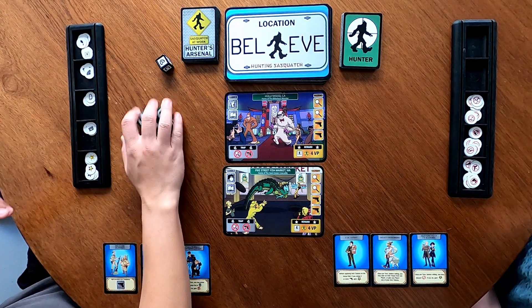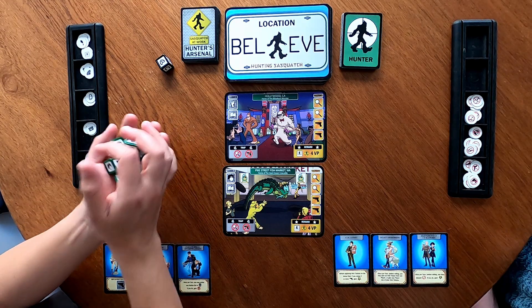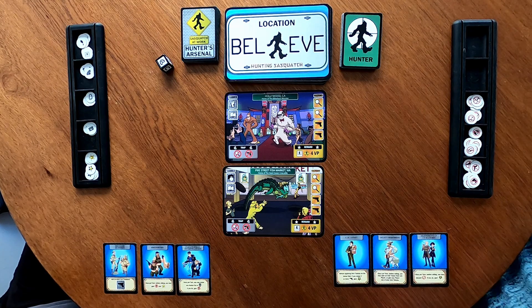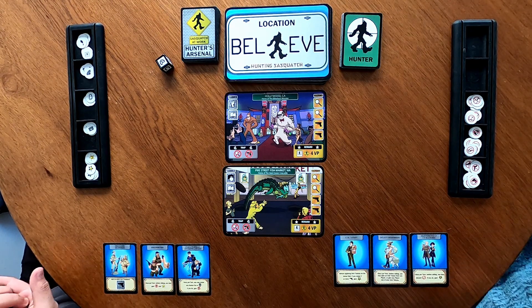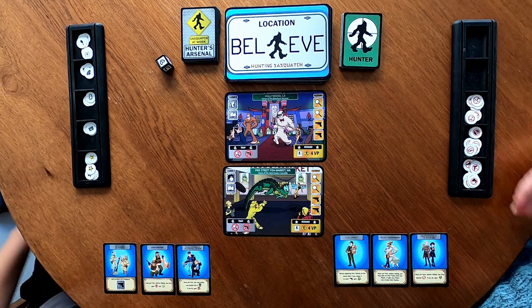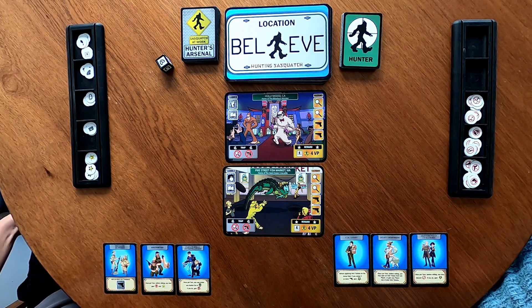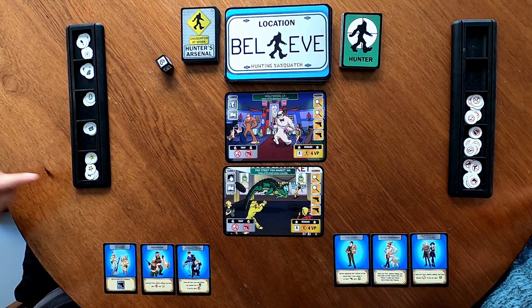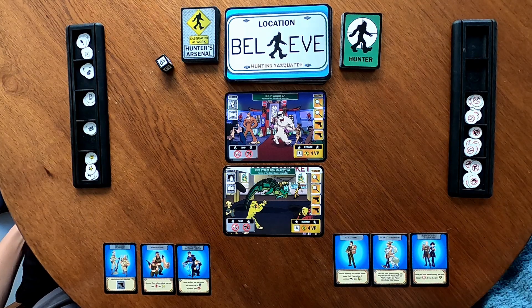To start the game, let's look at what hunters we have first. I have the U.S. Army. Before applying anti-tokens, on the initial roll, if you roll two or more guns, I get the wild card — the light bulb token.